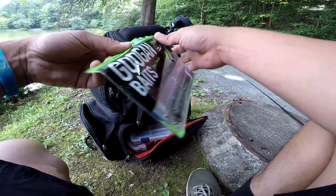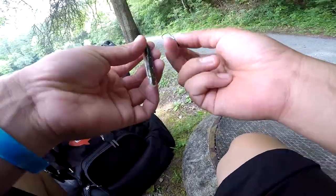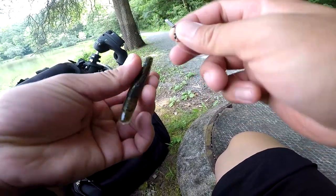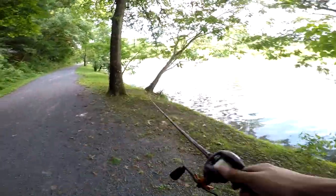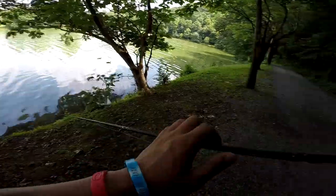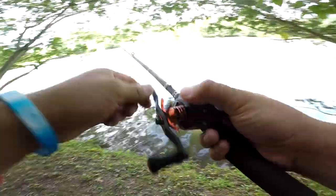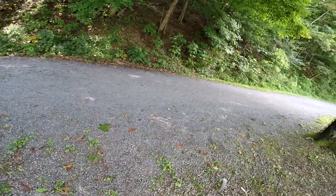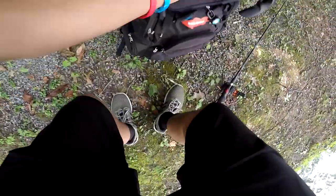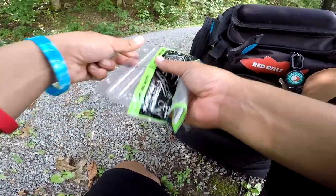Rattlin' Ned, mud minnow — only color they had at Academy Sports. The rattles are on the bottom, so you hook it through the top which will have eyes right here. Got 15 minutes left, hopefully I can get at least one fish. Another bait gone just like that. Let's switch it real quick, still got a little bit of time left, just gotta fish real fast. I like how these Guggen Baits come in these hard plastic cases so that way it doesn't bend.